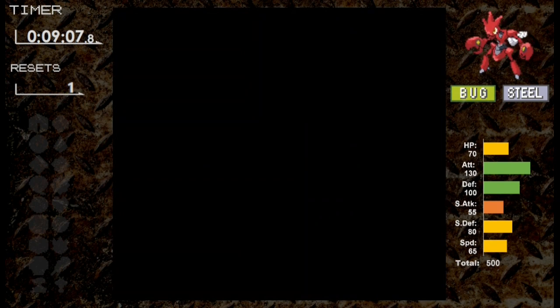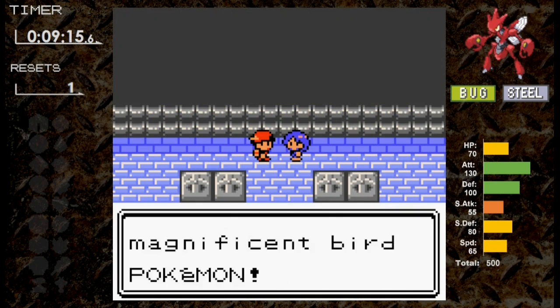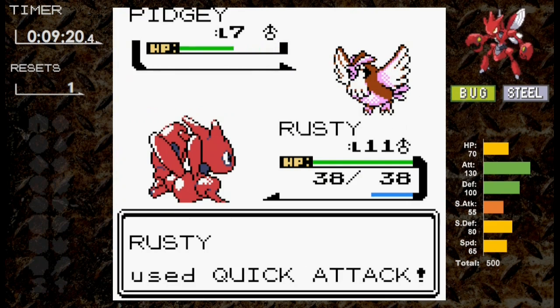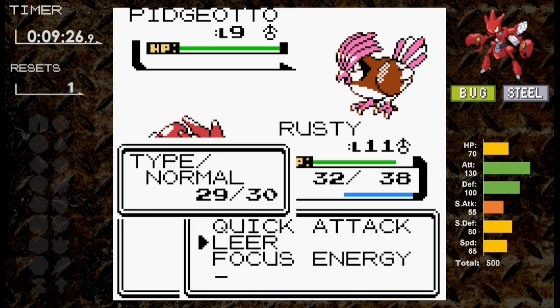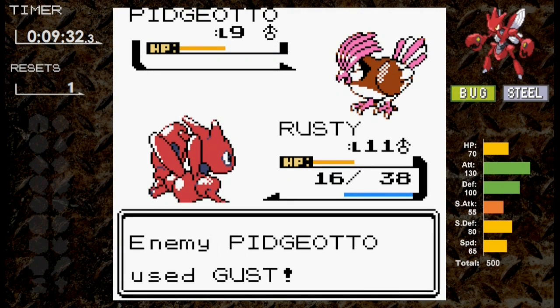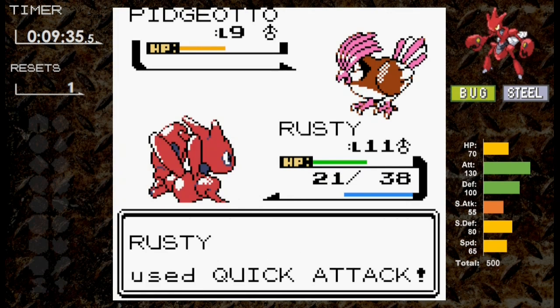It's obvious I should spend less time on Pidgey and more time setting up on Pidgeotto. In our rematch against Faulkner, I use Quick Attack two turns in a row on Pidgey, taking only one Mud Slap. Against Pidgeotto, we go for Focus Energy then Leer, but Leer misses. Scizor is taking good damage from Gust, so it's time to attack. The first Quick Attack takes Pidgeotto out of half, and though we miss once more, we don't miss after that, taking down Faulkner.